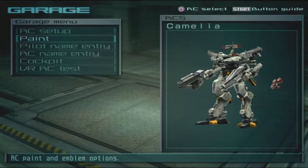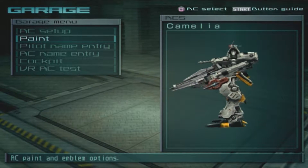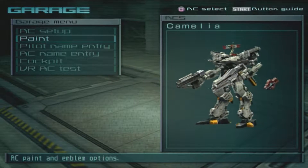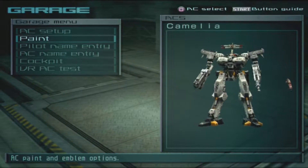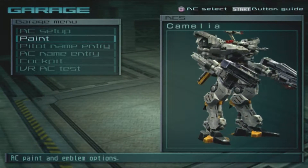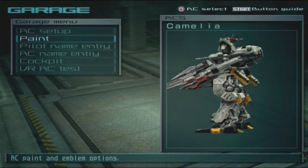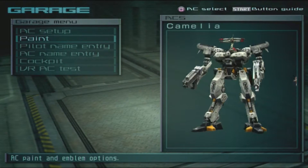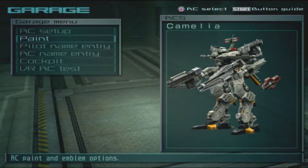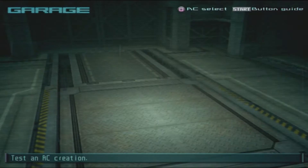Here we have the AC Camellia, and wow — this is a very fast AC. No back weapons, no back radar — just the hazard radar — and the Pixie 3 along with the Spectre. No laser blade in the hangar either. I can see this is a pretty fast and viable AC, so I guess it's time to test it out.